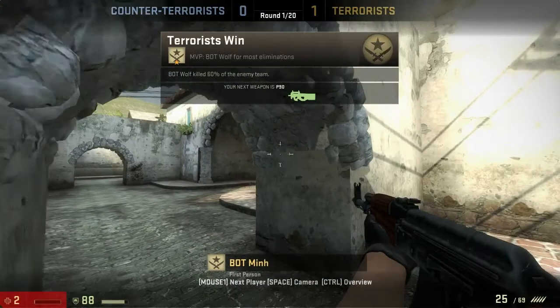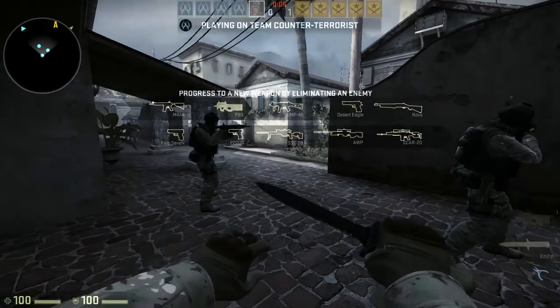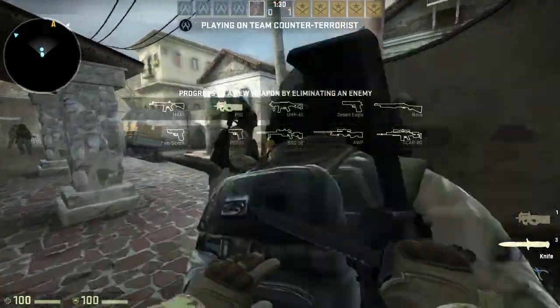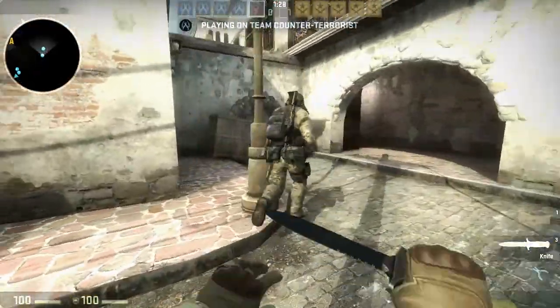One flaw I've noticed is that the mini-map cuts off at certain points, for instance at the counter-terrorist spawn, however this is a relatively minor flaw and doesn't really affect the overall map. Overall this is a very good map and I recommend you download it from the Steam Workshop link in the description.